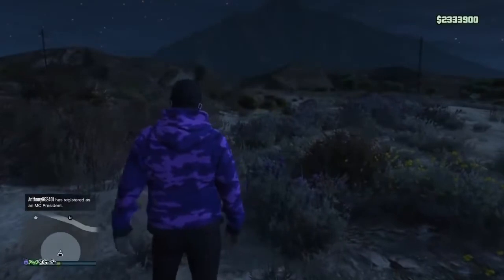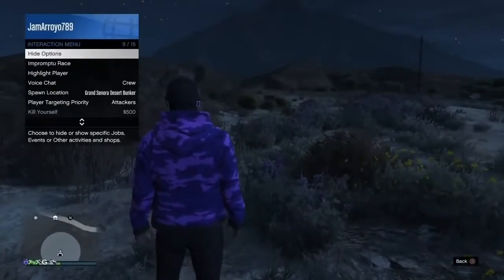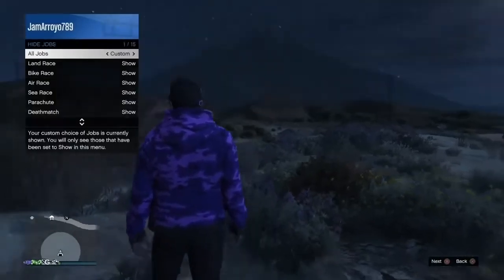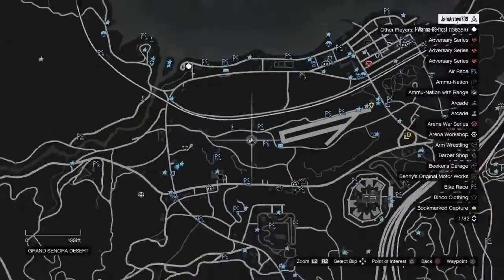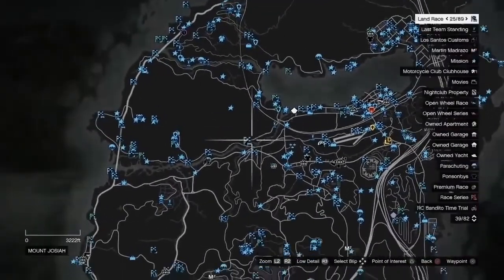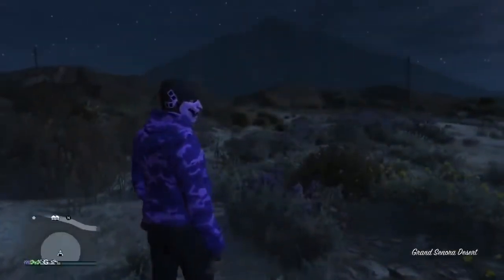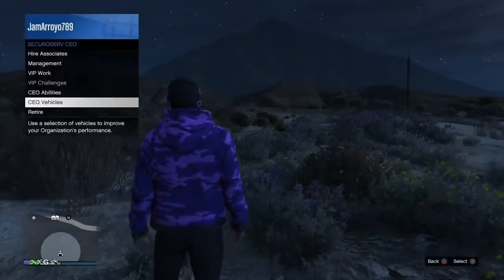As soon as you're outside, bring up your interaction menu, go to hide options, go to jobs, and make sure all jobs are set to custom. That way the jobs will show up on your mini map. If the jobs are not set to custom they will not show up on your mini map, and that is really important later in the glitch.